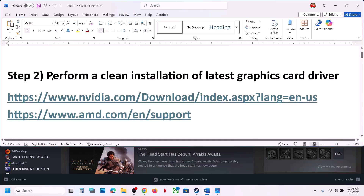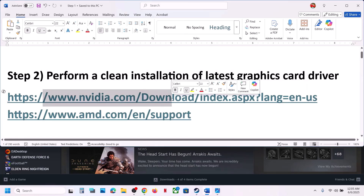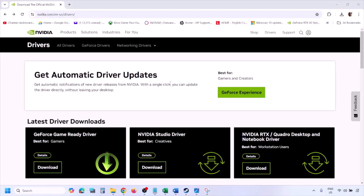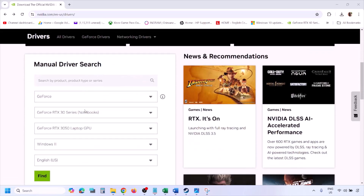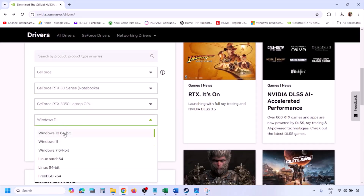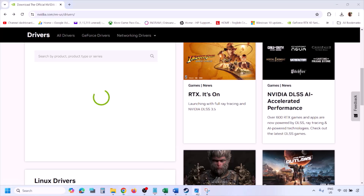The next step is to perform a clean installation of your latest graphics card driver. If you have an Nvidia card, go to the Nvidia website; if you have an AMD card, go to the AMD website. On the Nvidia website, select your graphics card from the list and select the right operating system — Windows 11 or Windows 10 — then click Find.